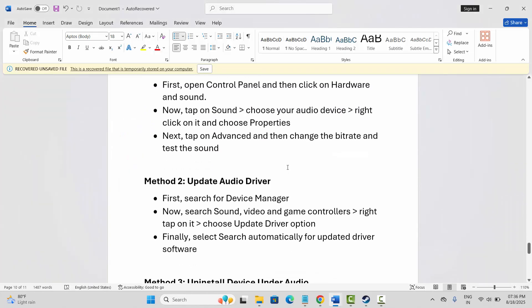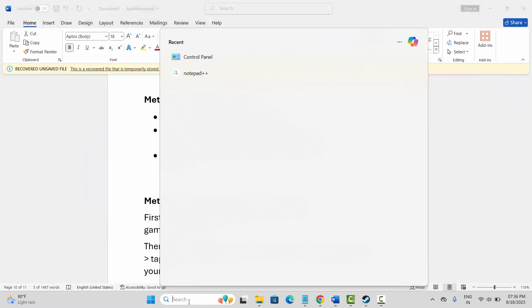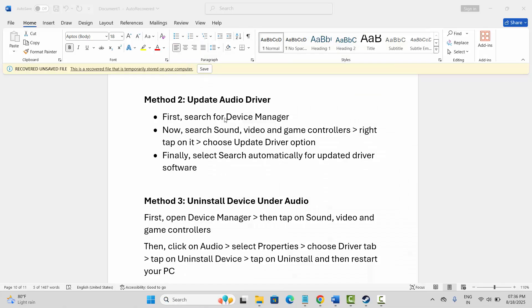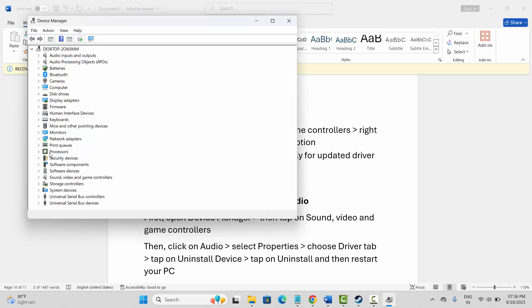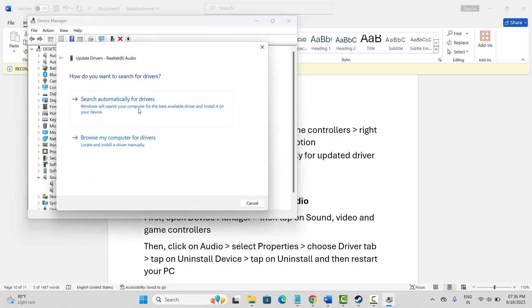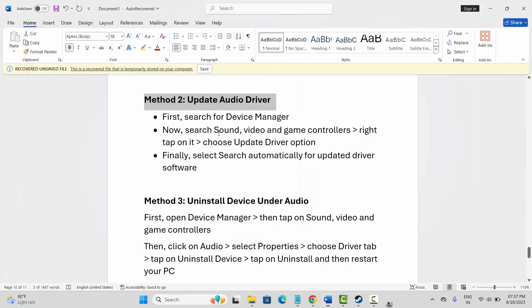If not, the second solution is to update audio drivers. Go to the search option and search for Device Manager. Expand Sound, Video and Game Controllers, select your sound device, right click on it, click on Update Driver, then click on Search Automatically for Drivers. This will find the best drivers and update your audio driver. After that, try to play the game and check if the sound issue is resolved.